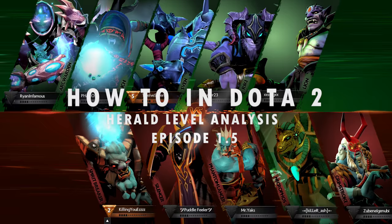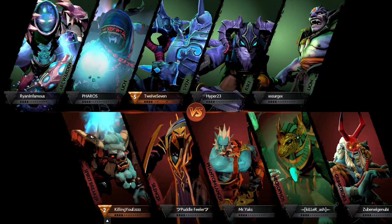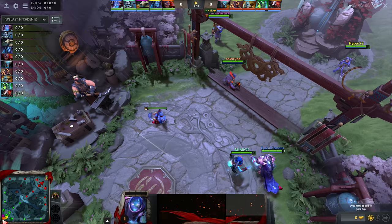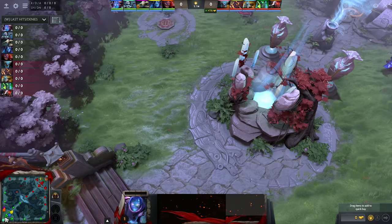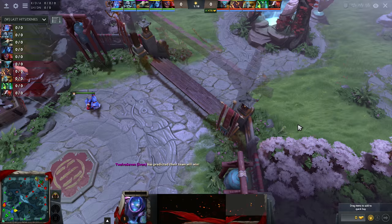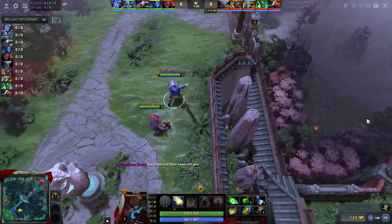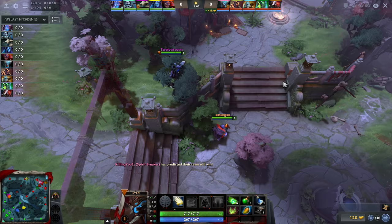Hi guys, welcome to the second episode of Herald Level Gameplay Analysis in the How To in Dota 2 series featuring 12.7 as our Sven. Today we're going to do a shorter video because of my discussion in the comments section of the last video with Lexan. In that discussion he basically goes over why he believes that the Stout Shield is one of the most important items for you guys to have in the early game.